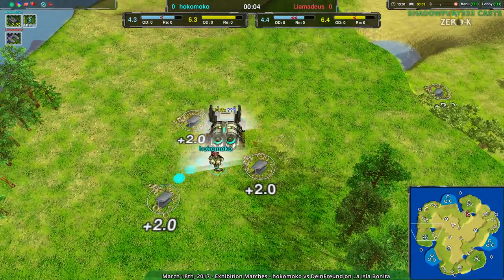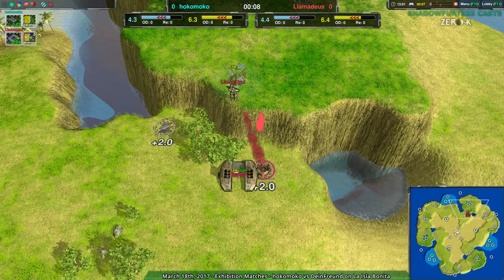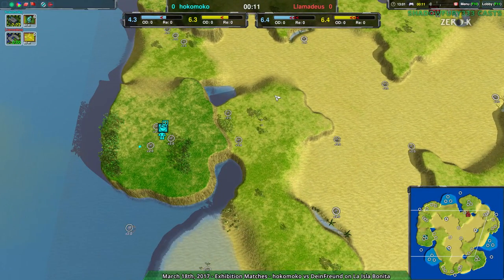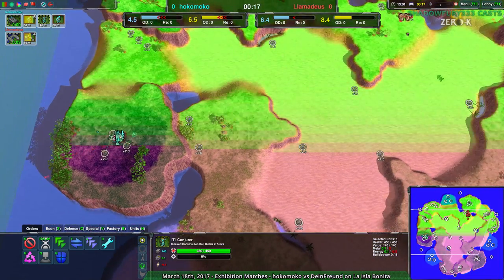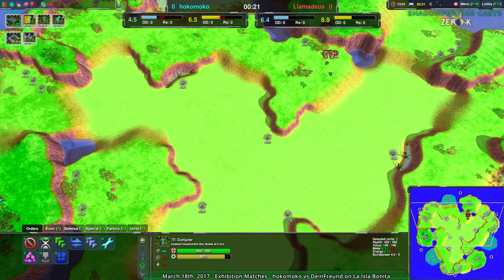Starting out, Hocomoco going for the Cloakibot factory, and Lamedeus going for the Hovercraft factory, which is, on this map, not a terrible choice. Of all the maps made by Sprung of this sort of tropical island variety, this is the one that works best for vehicles, because there just isn't that much of a pathing difference between vehicles and non-vehicles.